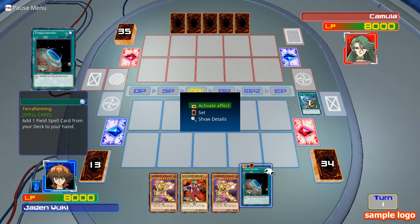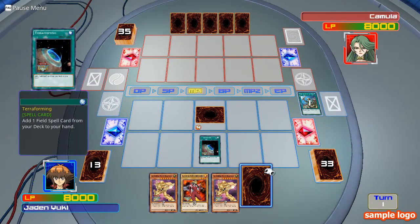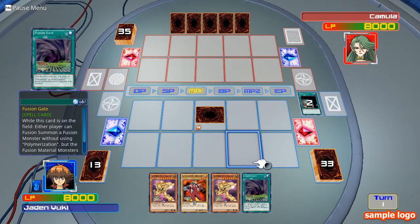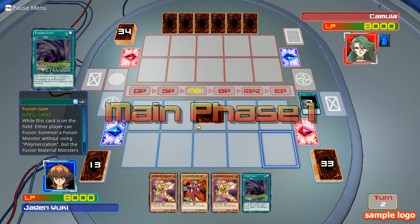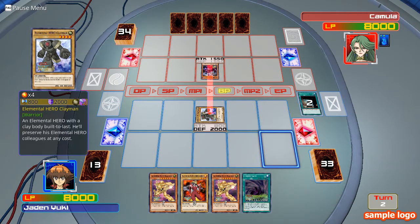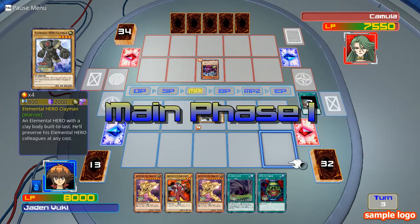Now I don't know if I have Fusion Gate or not, but luckily with Terraforming I'll be able to check. For those of you that don't know, Terraforming is a spell card that lets you take a look at any and all field spell cards you have in your deck and then add one of them to your hand.